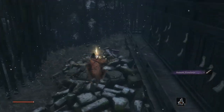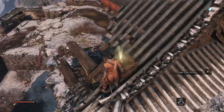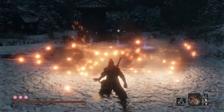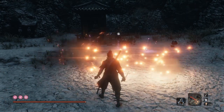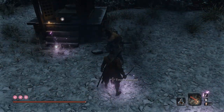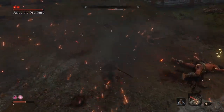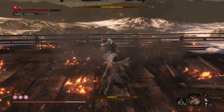One purse is behind the dilapidated temple, one at the bird's nest on top of the house after General Naomori Kawarada, and three under the house of the old lady. When you use this item, Wolf throws a set of loudly crackling firecrackers just in front of him in a half-circle area. Those close to the firecrackers cover their face and flinch to the sparkles and sound, stunning them for about 30 seconds. During this time they are vulnerable for a direct hit and it might even break casts and super armor animations.